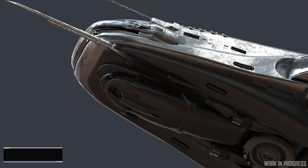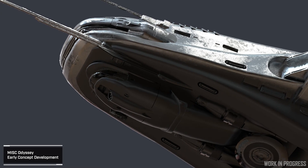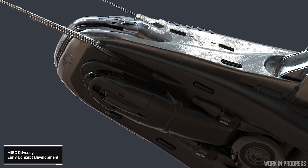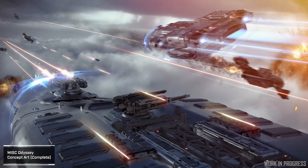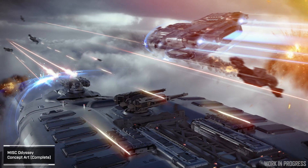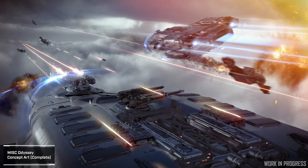We've got that classic wide cockpit we see on MISC ships like the Freelancer. Underneath we've got a Prospector-type bubble which has two crew — one person does the tractor beam and one person does the mining. We've got two unmanned turrets for a little bit of self-defense, one at the back underneath too. And then the pilot has a variety of missiles to use.